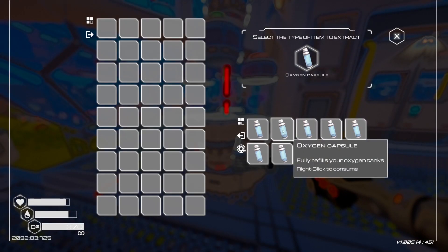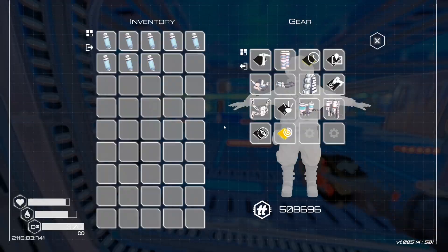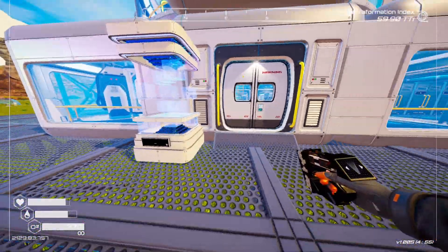To start with, you're going to want to get some oxygen capsules. Like what I do — I don't know how much oxygen you have. For example, I have a tier four oxygen tank right now.